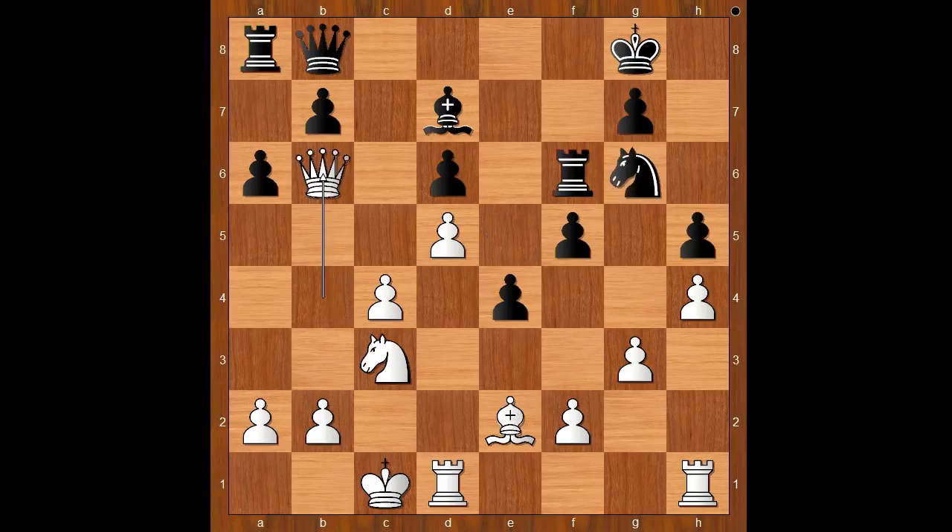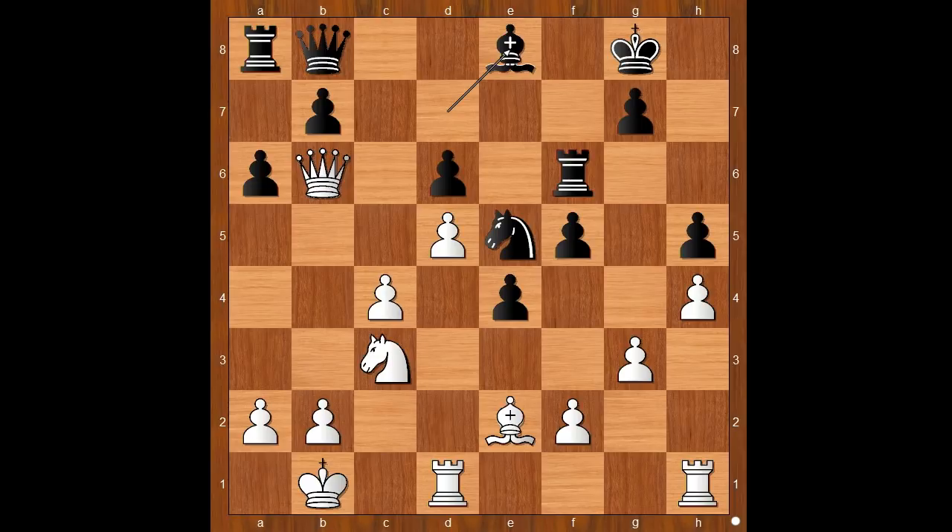Queen to b6 was played. Knight to e5, king to b1, and now bishop to e8 — defending the pawn on h5, and perhaps intending bishop to g6 in some variations, aiming at the white king.